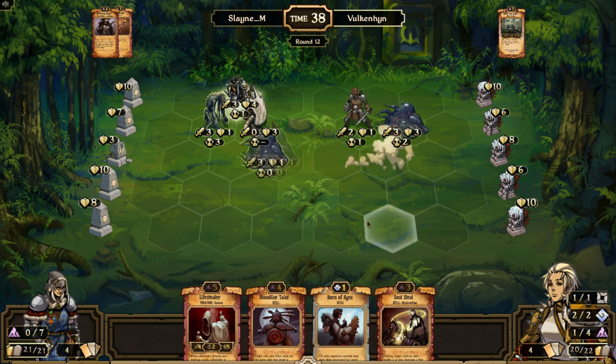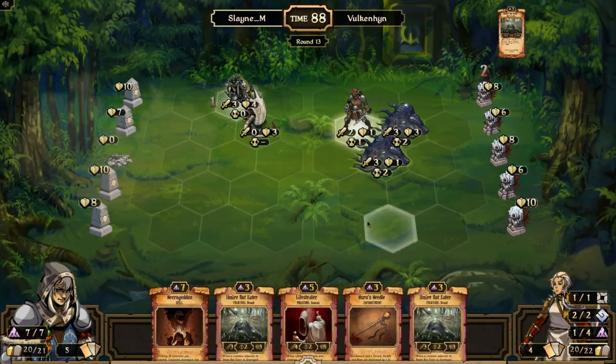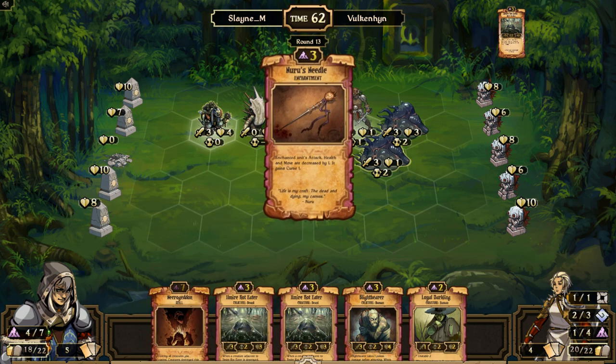I don't know why you would put down a Rot Eater instead of a Life Stealer if you have the resources. I don't see the reason why a Rot Eater is in any way better than a Life Stealer, especially in a Decay versus Decay matchup — I'd much rather have the Life Stealer. Slain can start ramping up to maybe eight or nine decay. Vulcan seems a little resource-starved because of the Order splash — he actually has like five Decay and some Order.